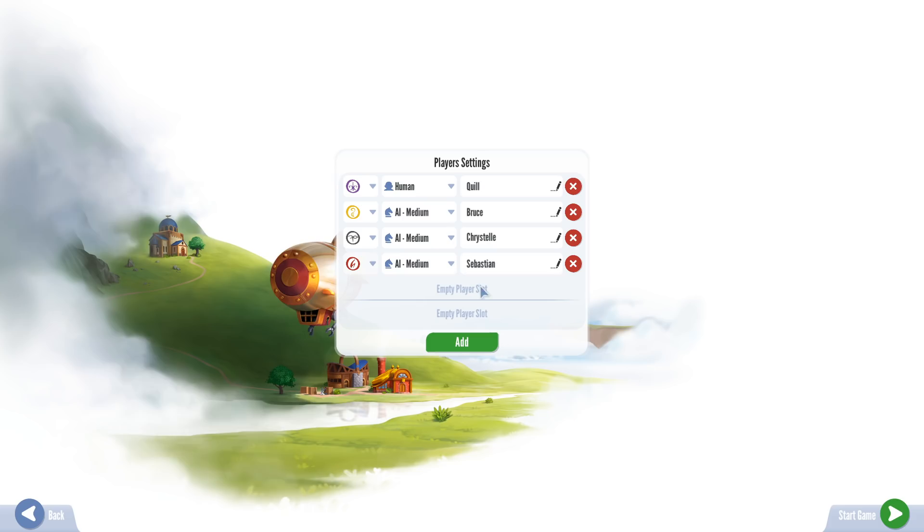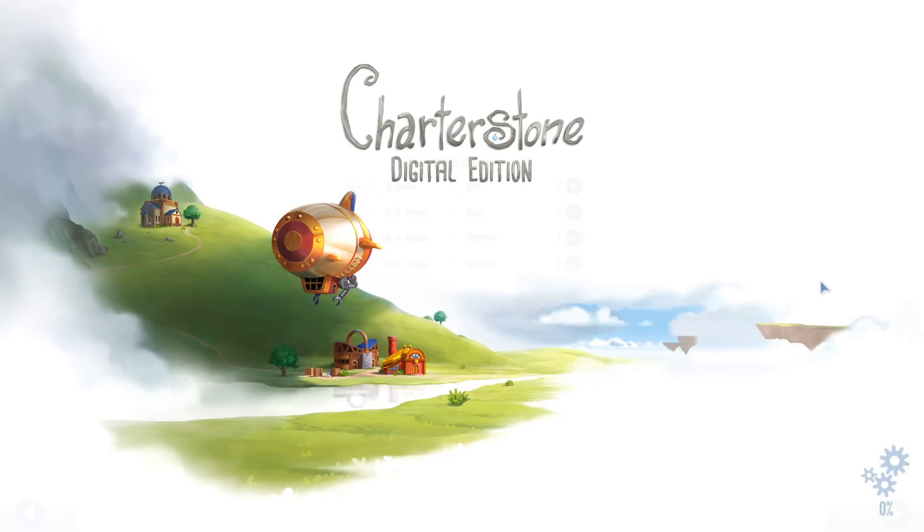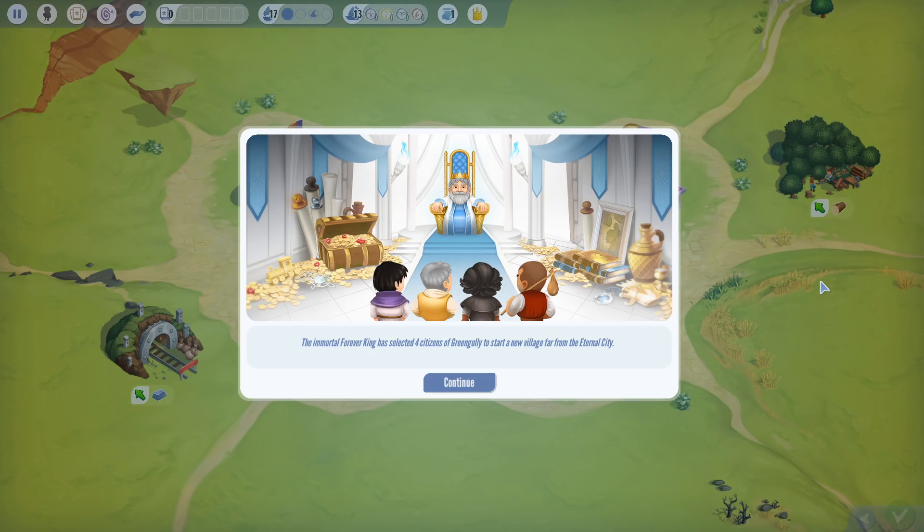I'll play with four players — it's actually the default when you start a new game. Our opponents are going to be Bruce, Christelle, and Sebastian. Bruce is going to be the yellow charter, Christelle the gray charter, Sebastian the red one — which means the green and blue charters are going to be empty, not controlled by any player. But they still have certain rules for their own development.